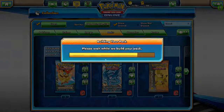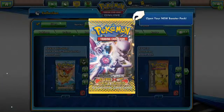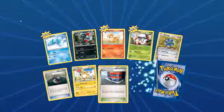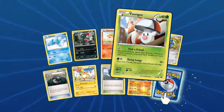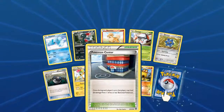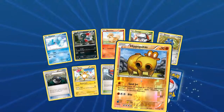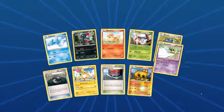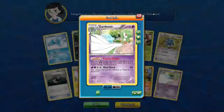We have a Black and White Next Destinies. I'm excited — anticipation! Let's crack this baby open. We got another Cubchoo, Sneasel, Growlithe looking good, Foongus looking good, Bronzor, Heavy Ball, Raichu — got a bunch of those already — Pokemon Center, Foil Hippopotas. Our rare is a Gardevoir. I like this Gardevoir; I already have one but it's cool to have two.